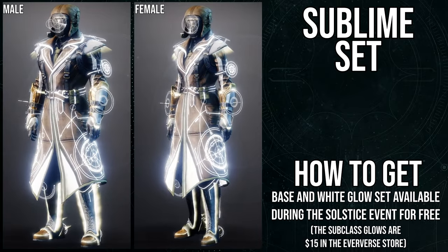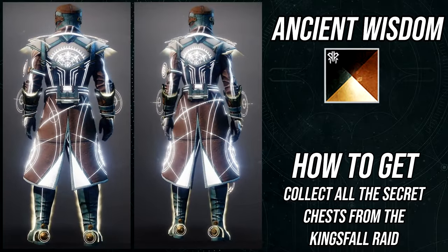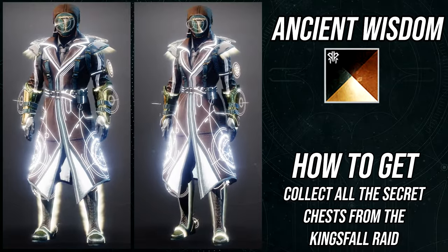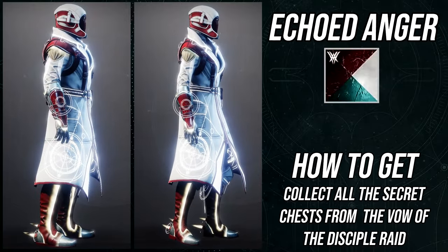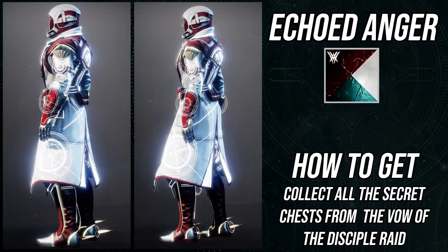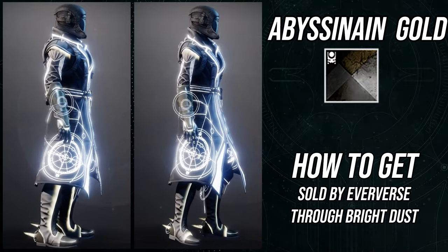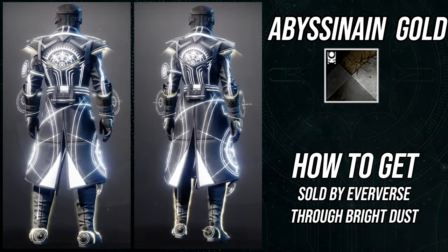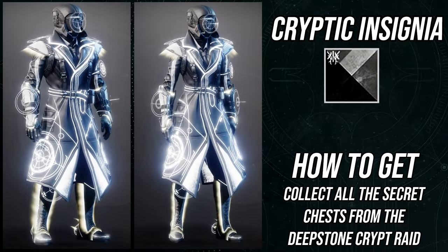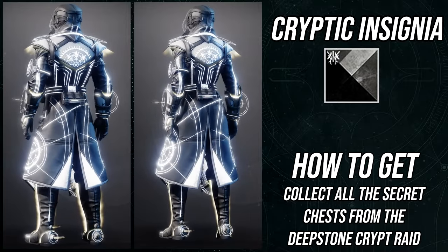As for shaders, it's the same thing as the other classes — they all shader really well. The cool thing is the chest piece does not have a plate, which means there is no off color to that. The only thing people might get annoyed about is the edge trim on the Vambraces takes an off color, and the boots also have some off coloring as well. But overall I think this is a banger set. The only thing that sucks is the helmet.